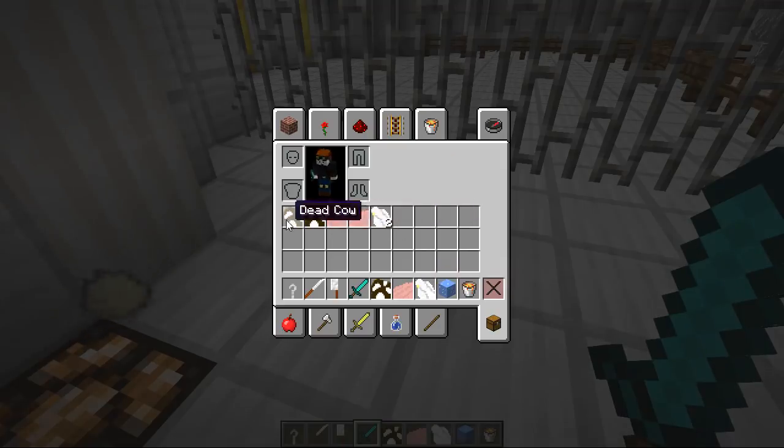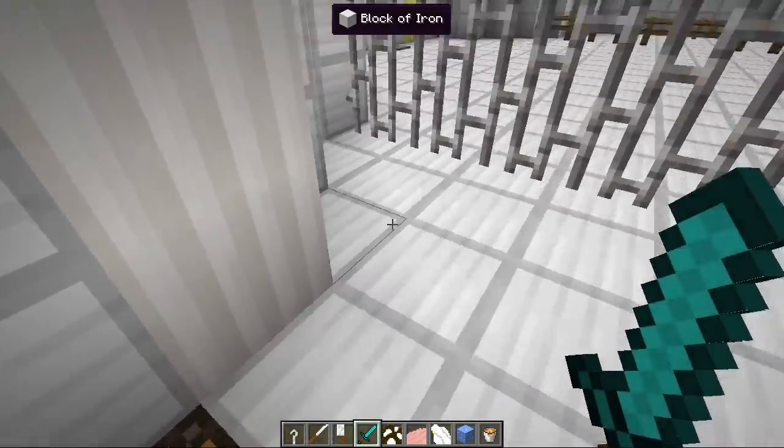For some reason the chickens stack, but the pigs and the cows don't. This is what you get given when you kill an animal now. Oh god, we've got the baby - we've got the baby chick.